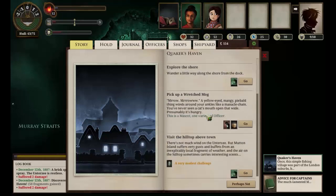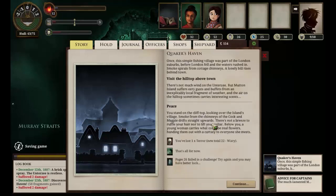Let's visit the hilltop above town and see what happens there. There's not much wind in the Unterzee, but Mutton Island suffers eerie gusts and buffets from an inexplicably local fragment of weather, and the air on the hilltop sometimes carries interesting scents. You stand on the clifftop looking over the island's village. Smoke from the chimneys of the Cock and Magpie drips straight upwards — not a breeze to ruffle your hair. Below you, a young woman carries what could be real flowers, handing them out with a curtsy to everyone she meets. We lost some terror but failed at a challenge. Never mind.